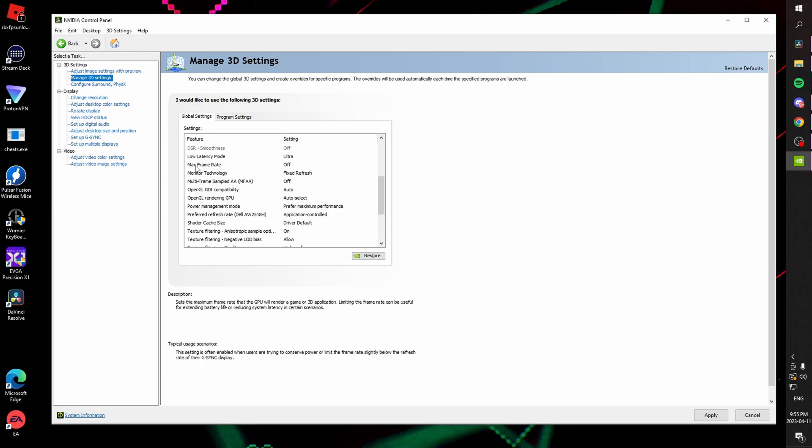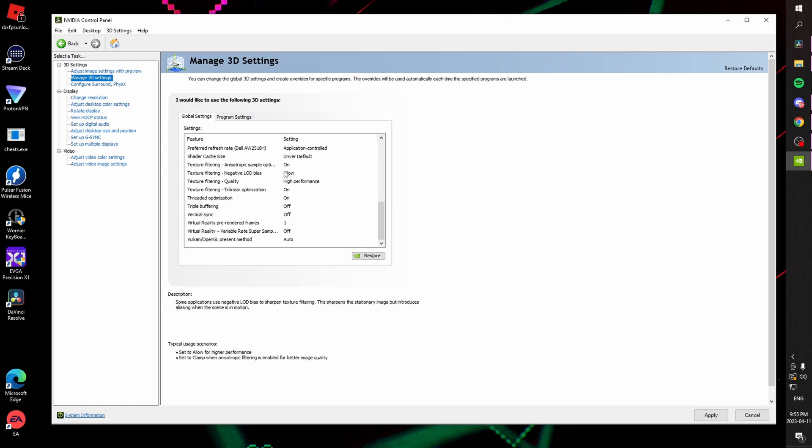We want to make sure that max frame rate is set to off. We want power management set to prefer max performance, high performance quality filtering, allow negative LOD bias, anisotropic sample optimization on, trilinear optimization on, threaded optimization on, triple buffering off, and vertical sync off. The rest of these don't matter — you can ignore them.